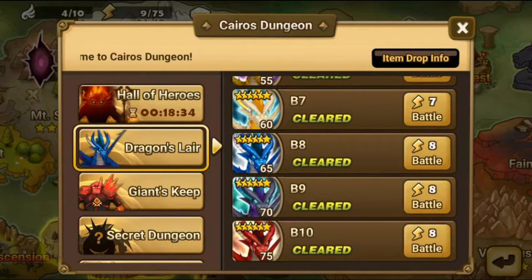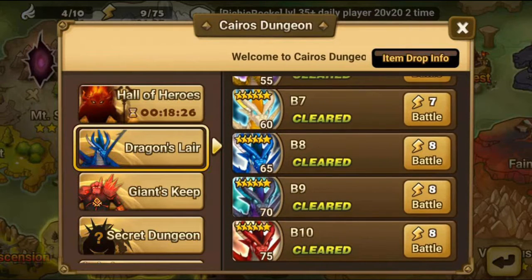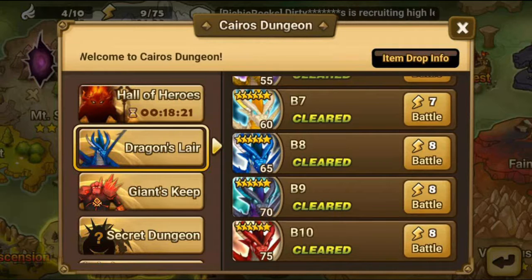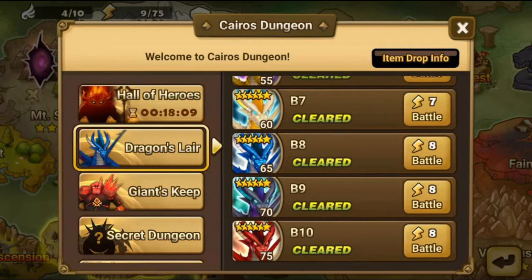Six-star runes start dropping at B7, maybe B6 — but it's very, very low at B6. So if you can, get to B7 and then work your way up as you go. B10 is the ultimate goal because you get six-star runes much more frequently, which is great. Hopefully that gives you guys some info about why Dragons B10.